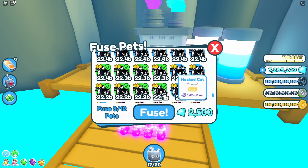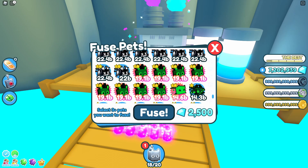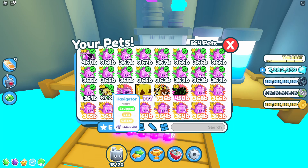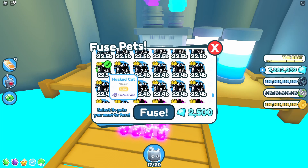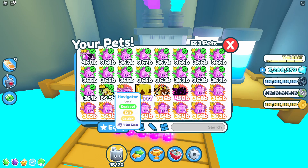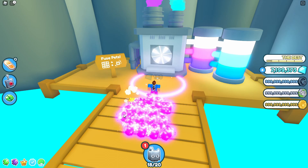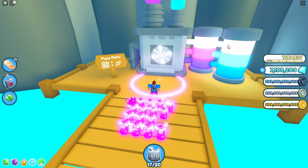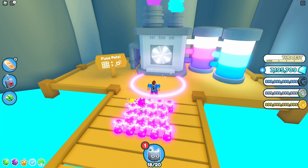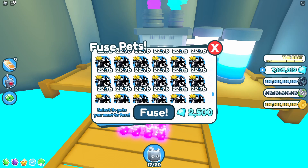Let's try 12 of the hacked cats now — I haven't actually combined 12 of these so I'm not sure what we get. And that's a golden haxigator. So 12 of those gives you a golden haxigator. Let's try another 12 to see if it's the same. It looks like if you combine 12 hacked cats it is 100% guarantee you get the haxigator. I'm trying to see if it gives me anything else by doing 12.